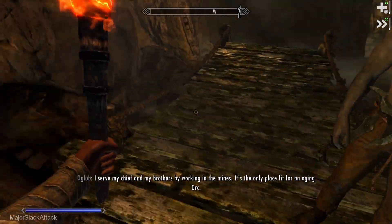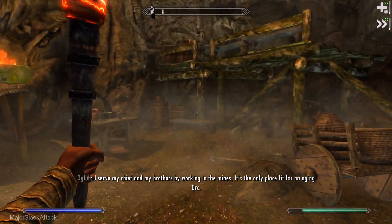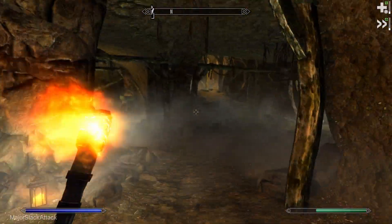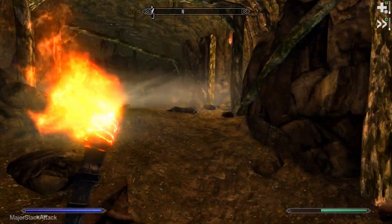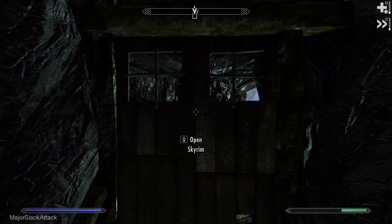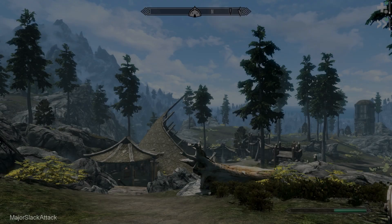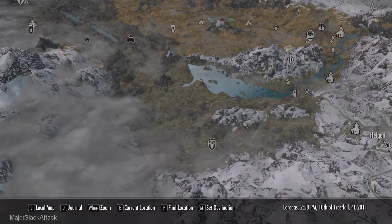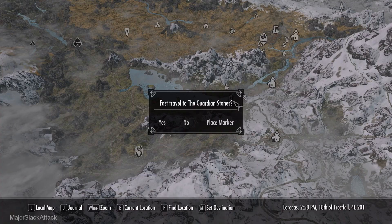Let's get out of here. I serve my chief and my brothers by working in the mines. That's nice. You keep on doing that. Alright. Warrior Stone.